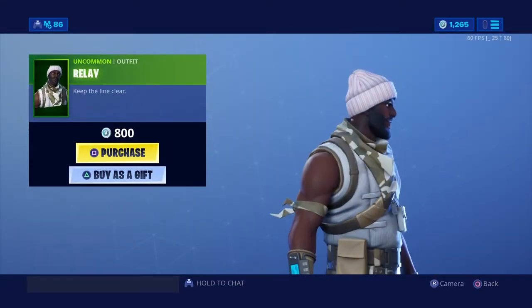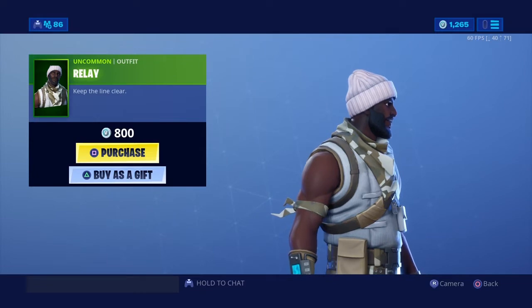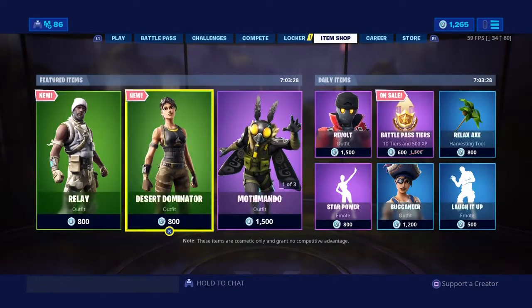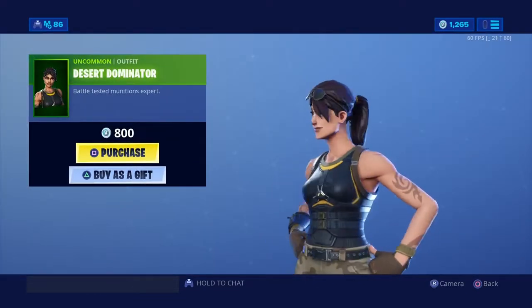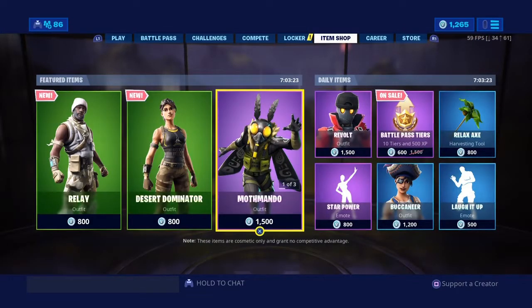This is the item shop. We were brought Relay, which is the male recon specialist — everyone calls her the recon expert but she's the male recon specialist. And then we have desert dominator, who also came back. She's a really good skin — I believe the best one out of all of these.